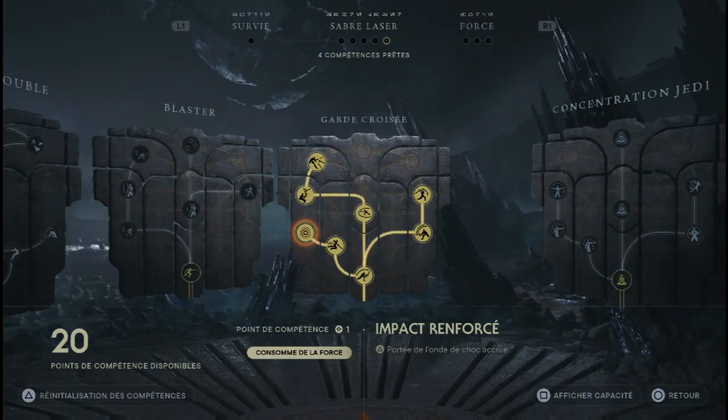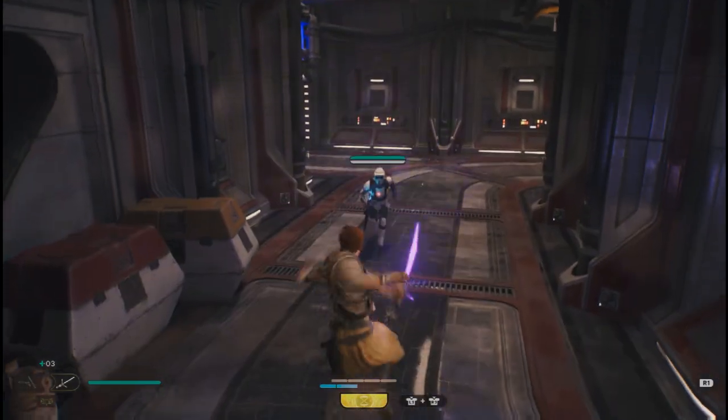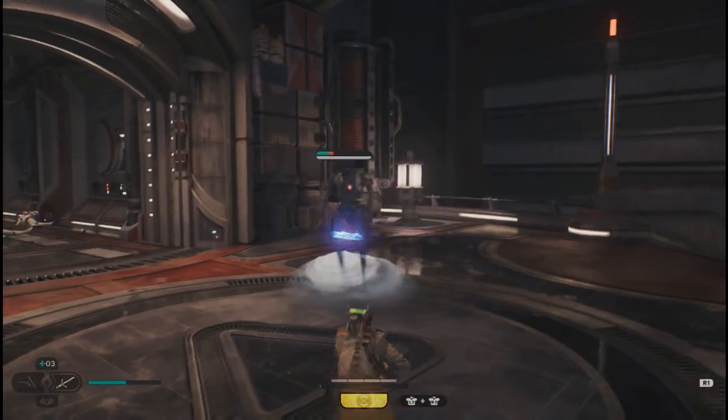On passe maintenant sur impact renforcé, compétence qui est aussi pas mal. Ce que va faire Kal, c'est balancer des ondes de choc à distance pour pouvoir se débarrasser d'un ennemi ou plusieurs ennemis à la fois. Ça marche très bien sur les petits mobs comme sur les robots.